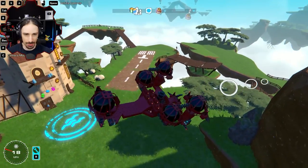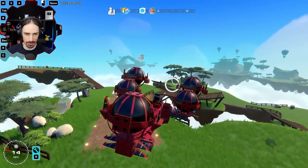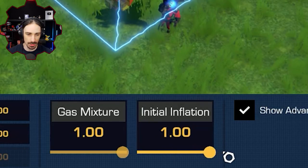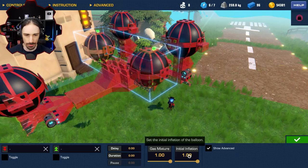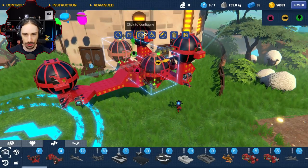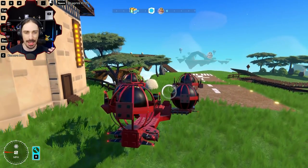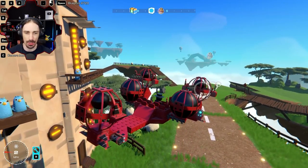Before I take off, there's a modification I want to make based on a comment I saw. When I'm going up and down and cut the balloons I fall very quickly, making it hard to change altitude accurately. I'm going to set these center balloons to always be inflated. Interestingly, if they don't have controls they just don't work at all, so I'll give them a pointless control I'll never use, like the dash. This will make my vehicle overall lighter so it takes less time to change altitude and I shouldn't fall nearly as fast.